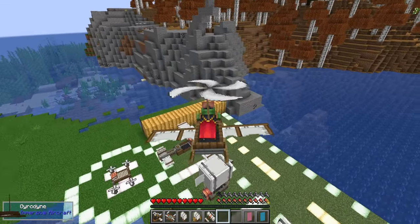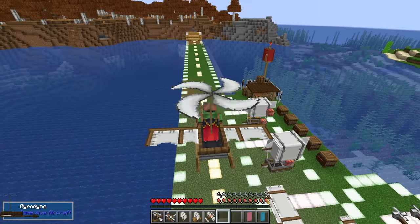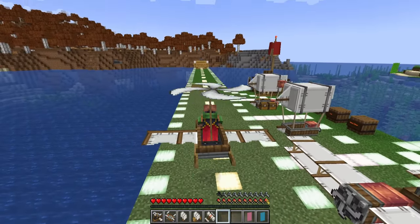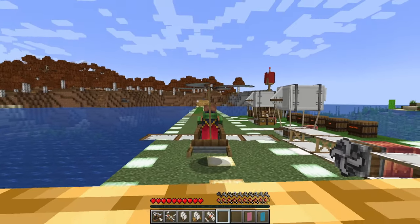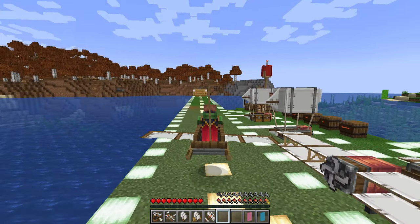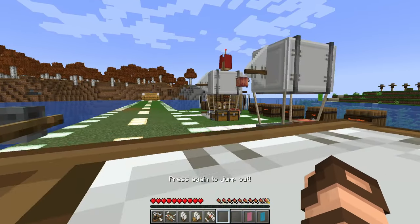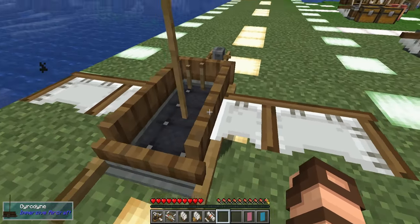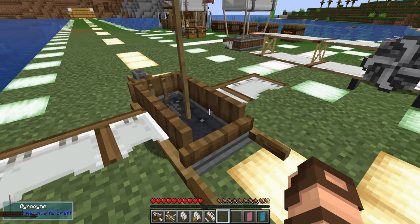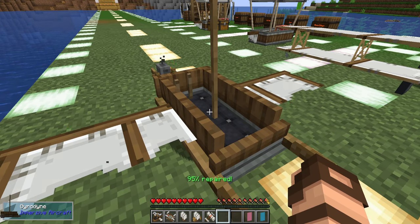Now that we've covered the Gyrodyne, let's move to other vehicles while I land this — not too hard, I don't want to destroy it. One way of landing a hovering vehicle is to get close to the ground, then press R twice. You'll jump out and it will slowly float down to the ground without further damage. Then just right-click to fully repair it.